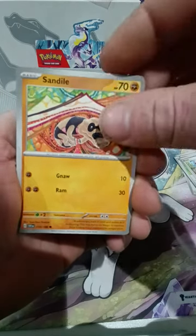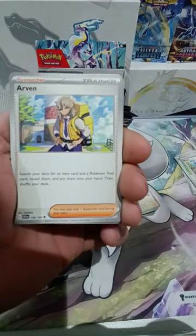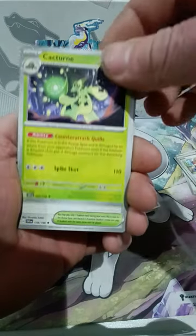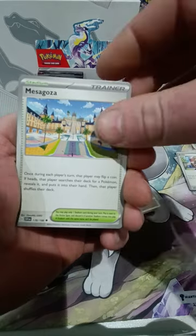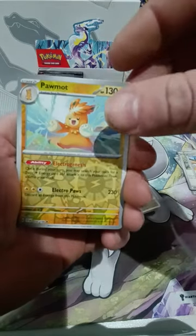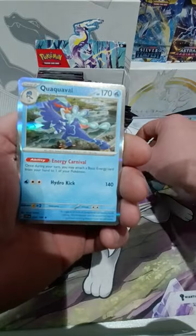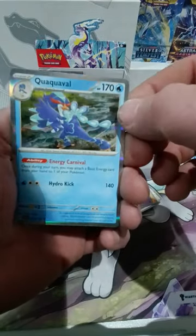Toad of School, Sand Isle, Hondum — it's quite cool. Arvin — I think the Arvin can be a full art actually. Character Room, Mezzagoza. So we have a Pormot reverse, we have a Drowsy reverse, and then we have a Quackval holo. There we go everyone.